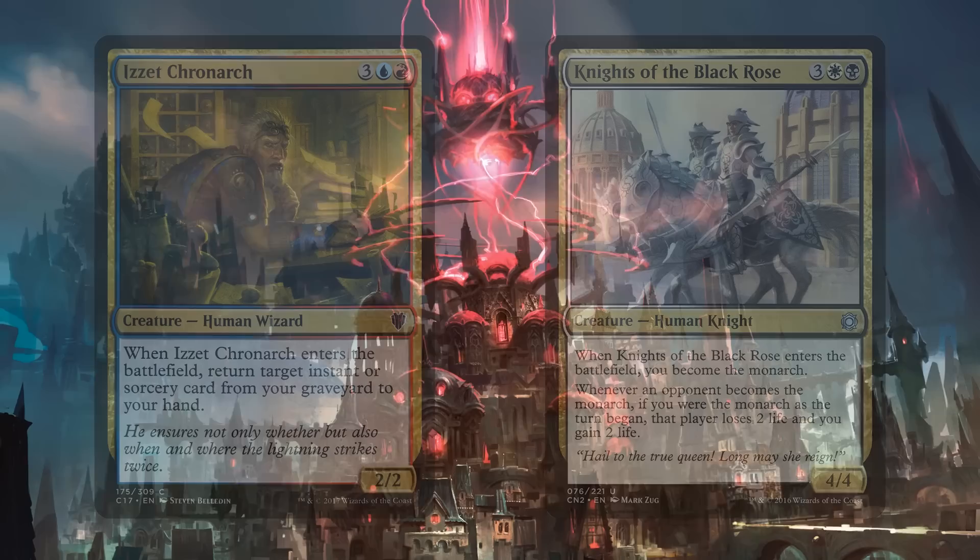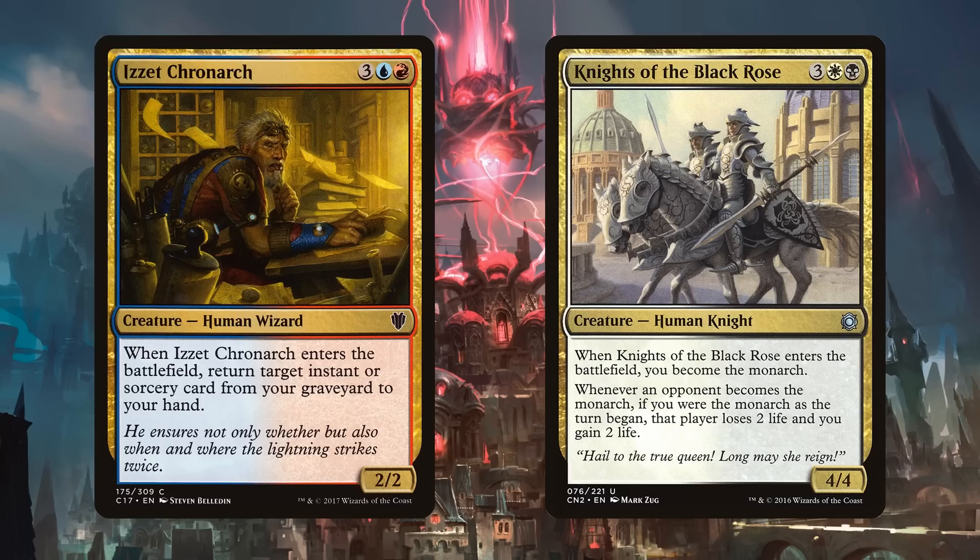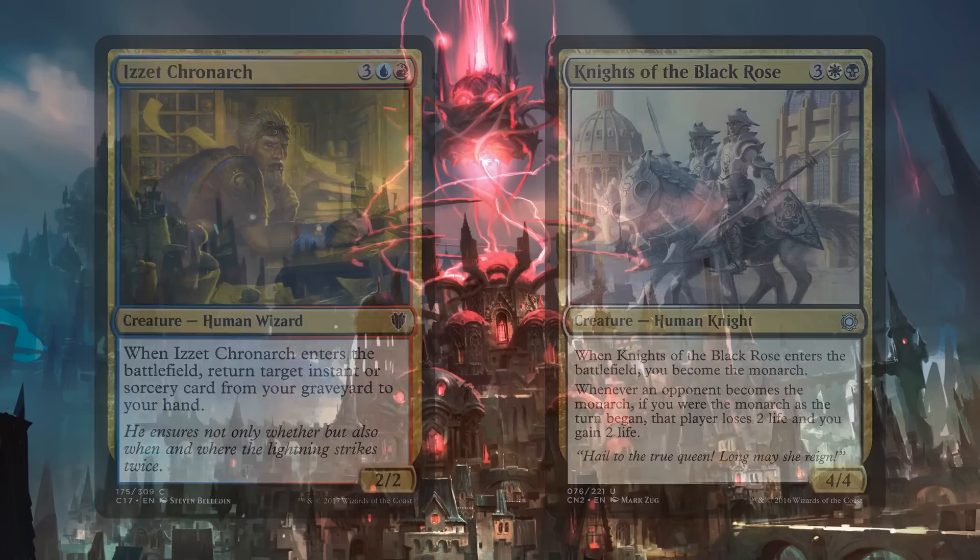Izzet Chronarch rebuys spells from our graveyard. Knights of the Black Rose gives us Monarch — one of my favorite mechanics. By the way, all of these cards go great with a blink subtheme we're going to get into a little bit later.